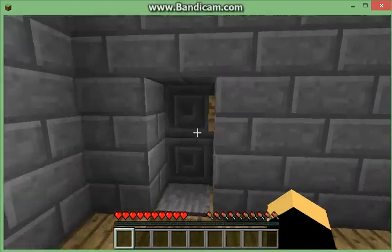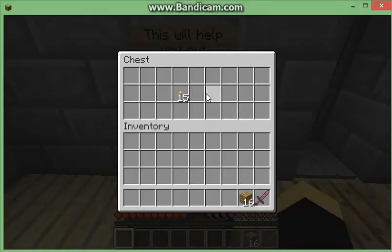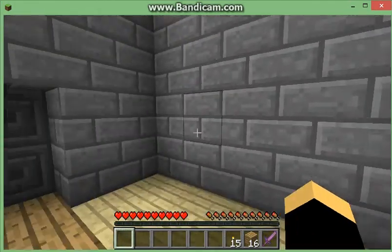I don't think there's any signs in here. This will help you get started - we got the noob sword with knockback one, some oak wood planks, and we got a torch. Cool.